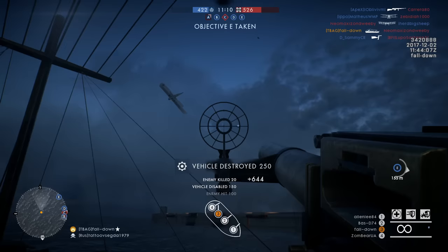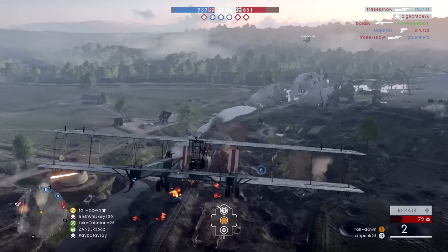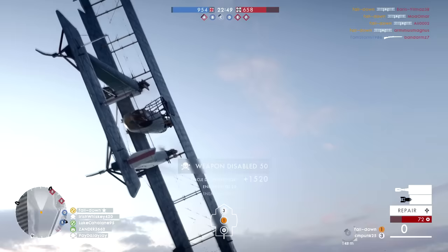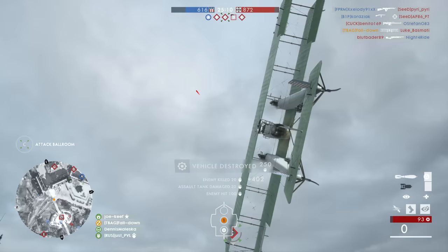Next we have the regular bomber — the one nobody really uses anymore since the heavy bomber came out. But before the heavy bomber, some clips with this plane were absolutely insane, like spawn killing 10 to 15 people. Unlike the heavy bomber, the regular bomber requires precision when dropping bombs. The pilot's main weapons are bombs; the rear gunner deals with enemy aircraft on your tail; and the front gunner has an autocannon with explosive shells. It's also way more agile than the heavy bomber.